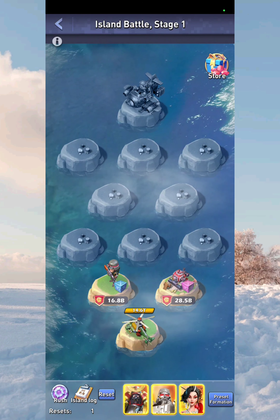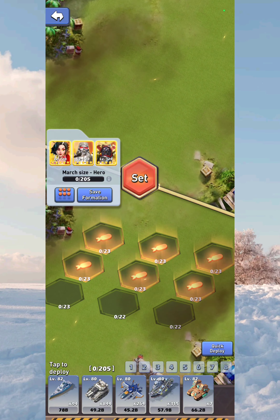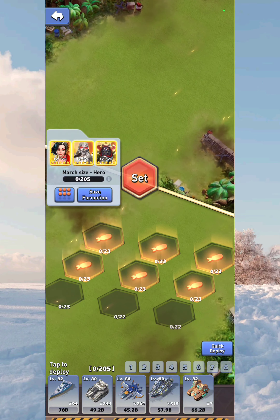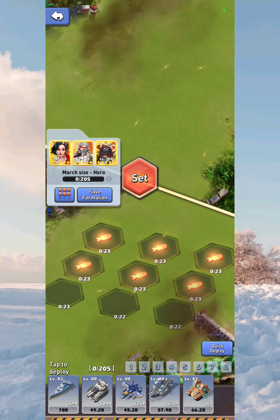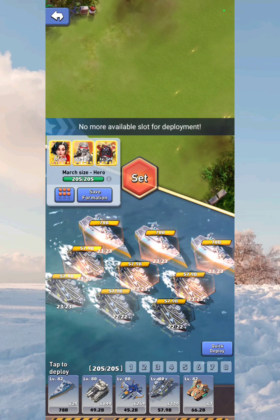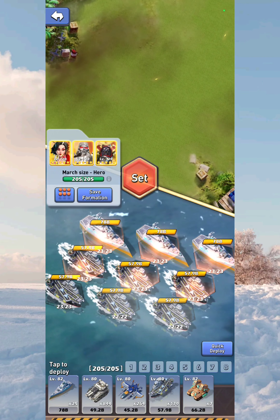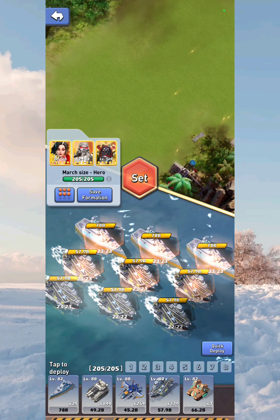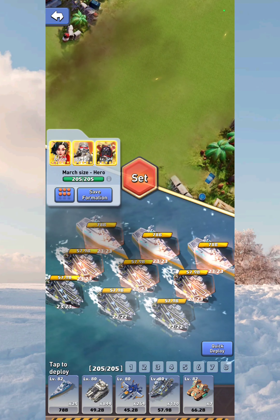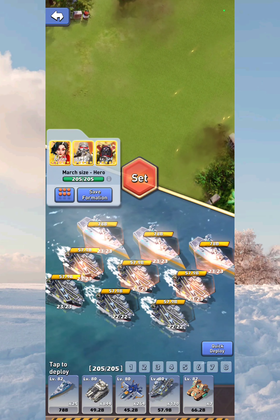In the bottom right-hand corner you'll see a button that says 'Preset Formation' — click that. In here you're going to want to make your strongest PvP march, because the island battle does attack you back. Working your way up to level 80, you definitely want to stay PvP. Since you have the first attack, try to ramp up attack damage and increase march size.